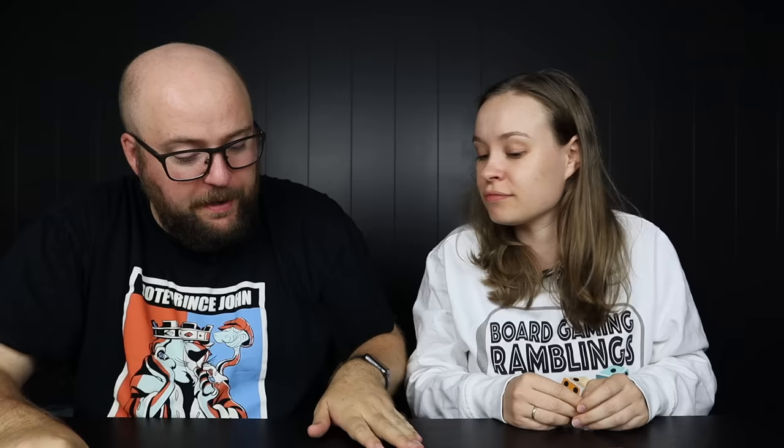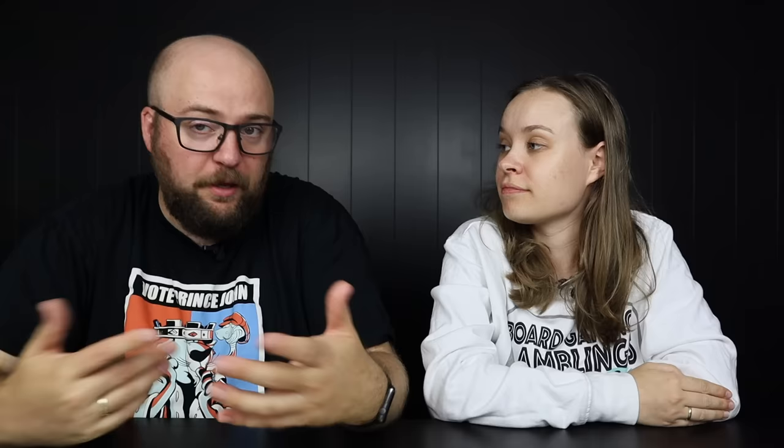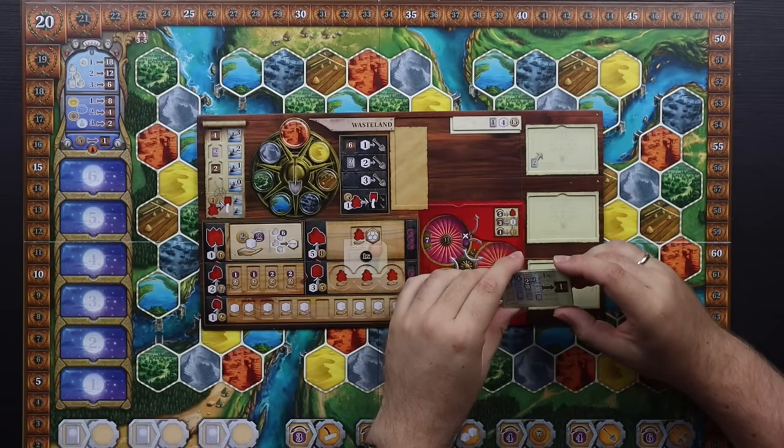At the bottom of the board you still have the normal power actions from Terra Mystica, but now there are also three book actions that change out every game for more variability. Books are also used to acquire innovations. You'll have different innovations each game — some give an instant bonus, some provide an ongoing action, and some score points at the end. They're an interesting new scoring path but not mandatory to pursue.